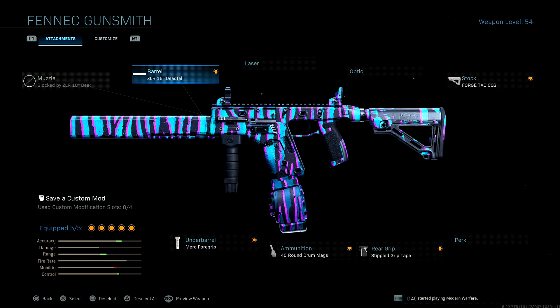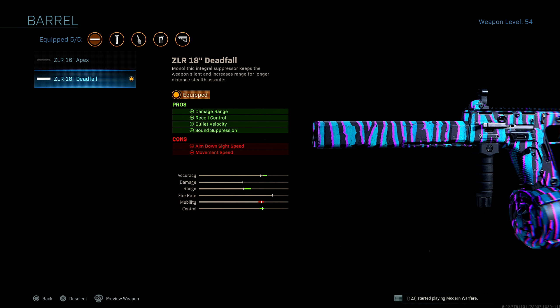First up for the barrel, I'm running the ZLR-18 Deadfall Barrel for added damage range, recoil control, bullet velocity, and sound suppression. This is the absolute best barrel to run on the Fennec. There's nothing else that competes. You shouldn't be running a Monolithic Suppressor over this or the ZLR-16 Apex. You need to run the Deadfall Barrel if you're running a Fennec.